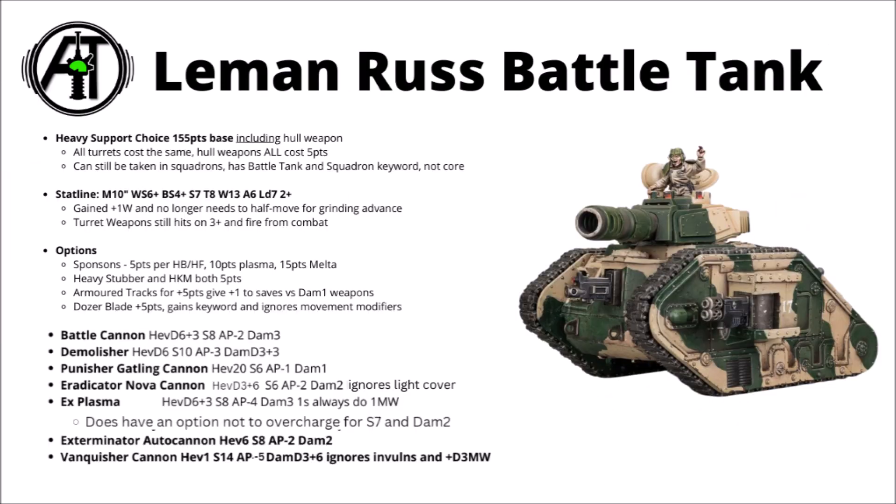First up we have the old reliable in the Leman Russ battle tank, a heavy support choice at 155 points, that's after you've paid for the mandatory hull weapon. It's a Toughness 8 battle tank with a 10 inch move and 13 wounds with a 2+ save. All three of these battle tanks move 10 inches, have their 2+ armour, and all get the turret weapon keyword, hitting on threes and firing out of combat with their main guns. Perhaps the major difference with the Leman Russ is you can take them in squadrons, and weapons-wise you can take a much more flexible choice of sponsons — heavy bolters, multi-melters, plasma cannons, or heavy flamers — with easily the best flexibility on the turret weapon depending on what battlefield role you want it to fill.